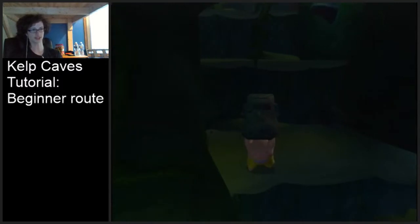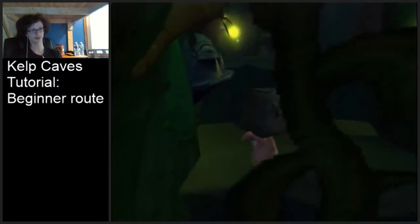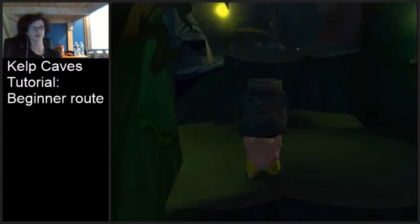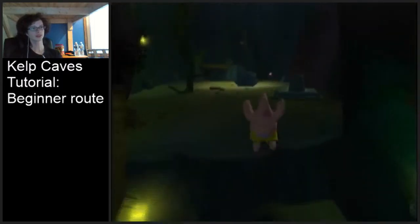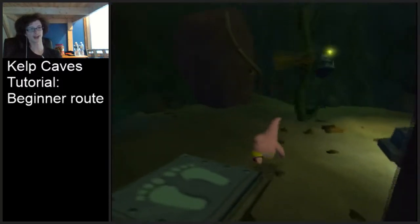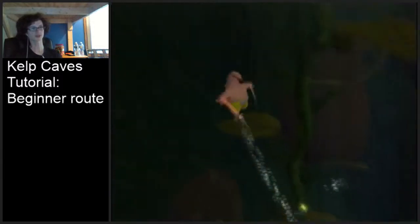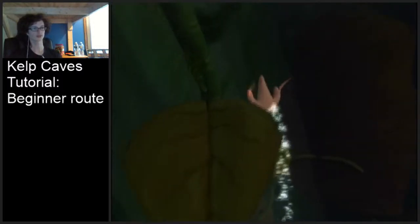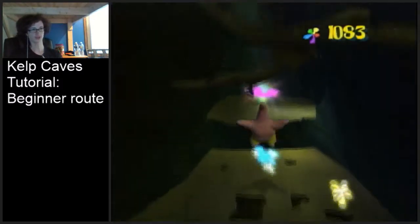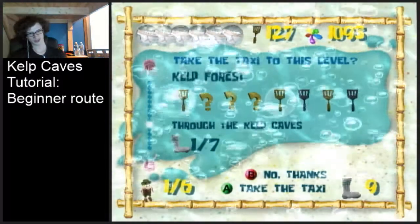You need to be standing far enough back so that Patrick has enough distance to throw the tiki up these ledges. Stand back on this ledge so he can throw it up the next ledge, then pick it up and come back to the edge - same thing - throw it up the next ledge. Once you have it up here, throw it on the stone on the ground and this vine is going to rise up. Just take the trampolines up here and get the final crystal. Once you have it, warp back through Kelp Caves.